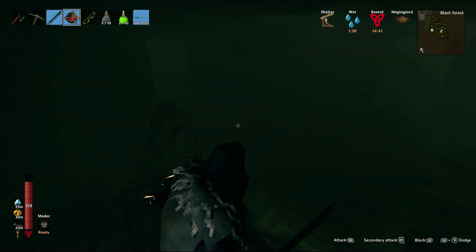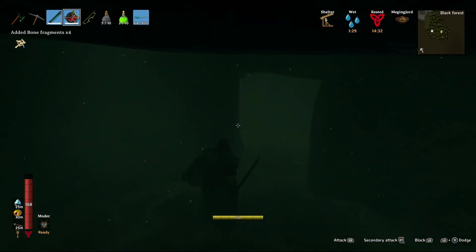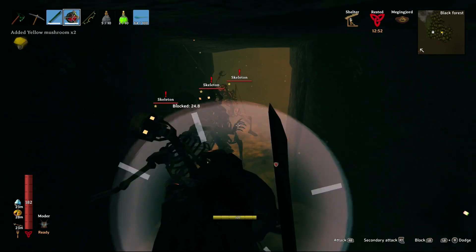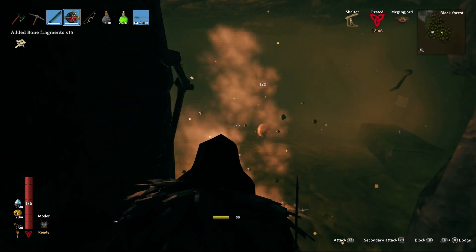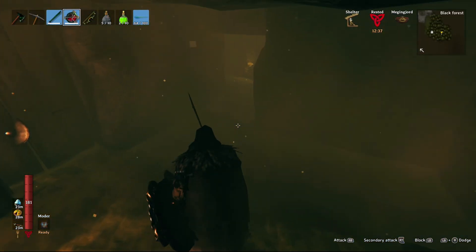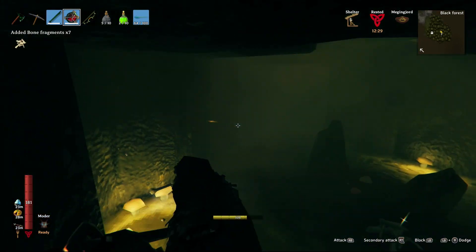The enemies inside are similar to other Black Forest tombs, but they'll be at least one star or higher depending on whether you go in with a crew or not. Solo, they'll just be one-star skeletons. If you've already progressed far in the game this should be no issue, but if you're early on, a bunch of one-star skeletons can be difficult. Even a few biomes ahead, one-star skeletons can be annoying if you're not ready for them.